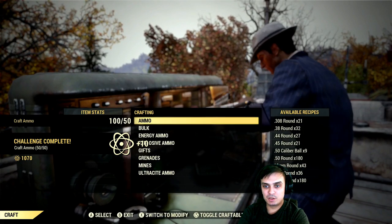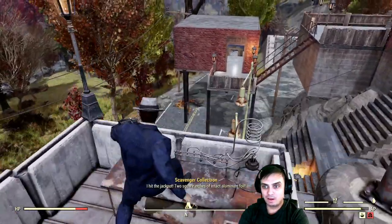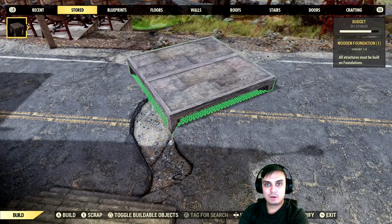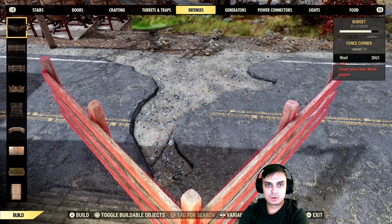That was super easy. The next thing we had is to build anything at the camp. If we can build anything, why not take something super simple.